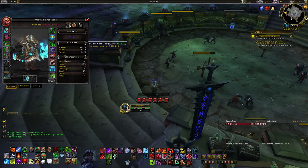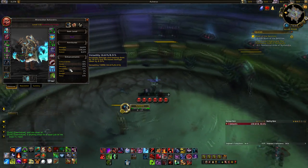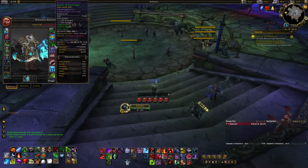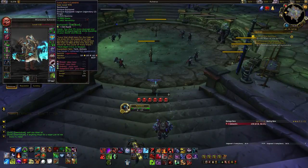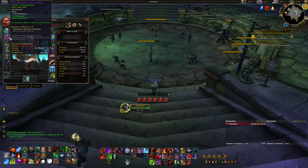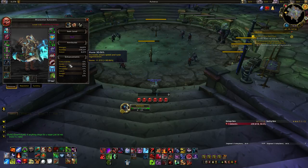For stat priority, item level is king — the higher the item level, the better the gear generally is. Don't sacrifice item level just for better stats if you can help it, other than maybe rings and necks which have lots of secondaries. If pieces are close in item level or the same, then you can start prioritizing secondary stats.